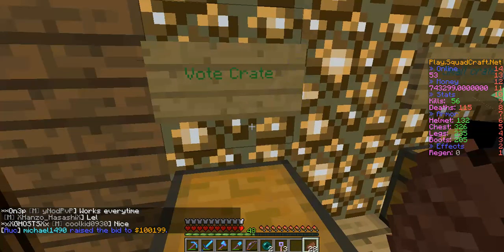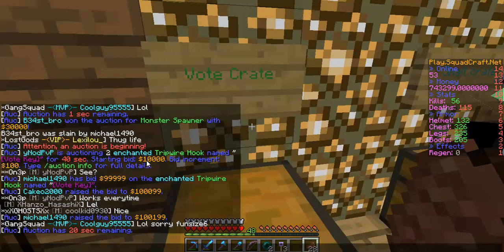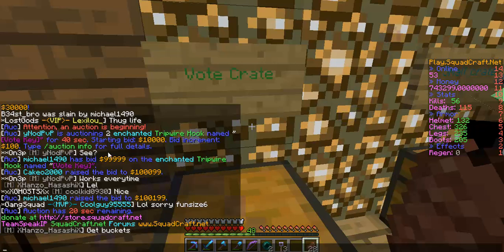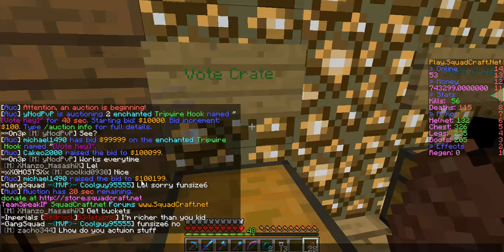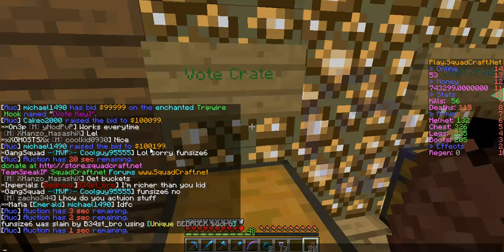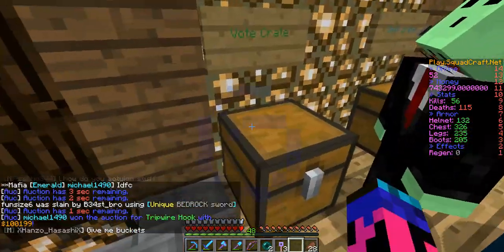Guys, oh my gosh — I was so scared. I made the dumbest mistake. I was voting and he was selling two enchanted tripwires for $10,000. I bid, but this guy, right before I clicked the bid button, bid $99,000 and it made me go up. And then he saved me like 10 seconds later by bidding more. I was so discouraged for a second. Anyways, let's get to the voting.